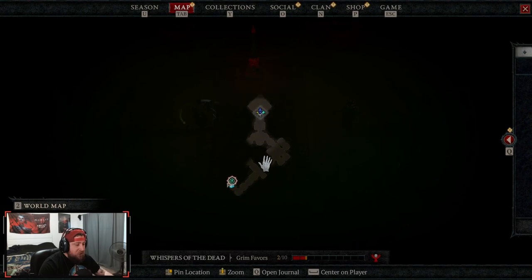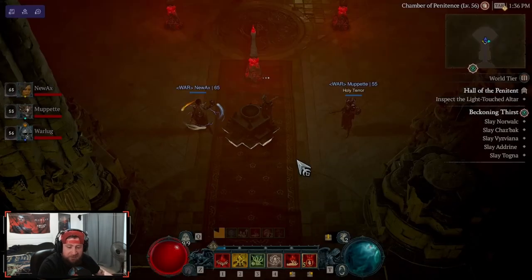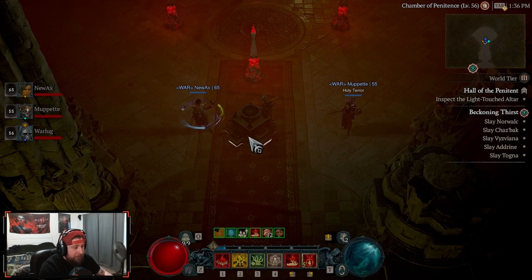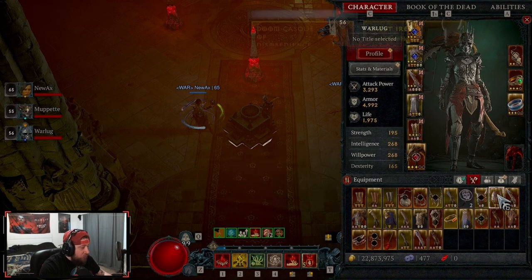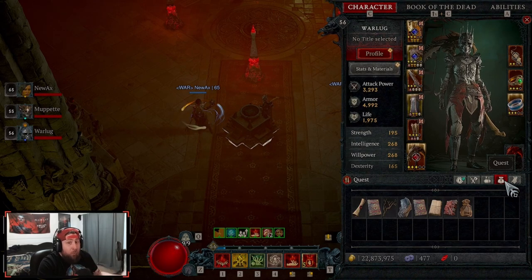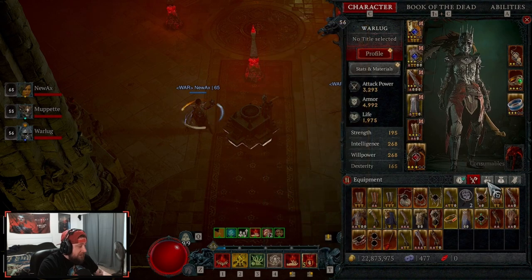I got my homies with me, we came into the dungeon. All of these dungeons are very short, so we're going to fight Grygor and use my two living steels to pop him. You just have to wait for the Helltides to come around.